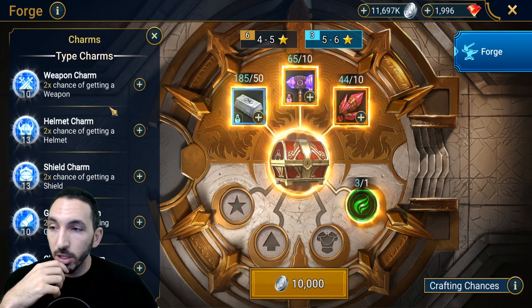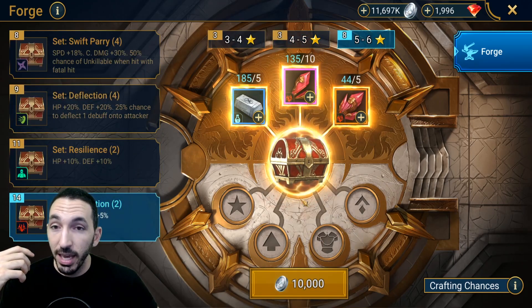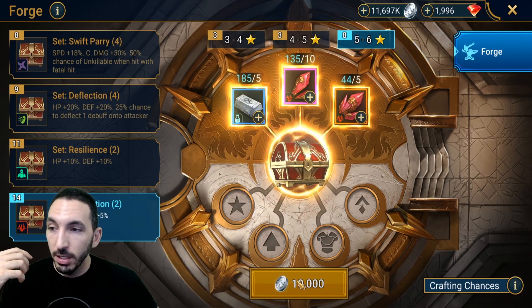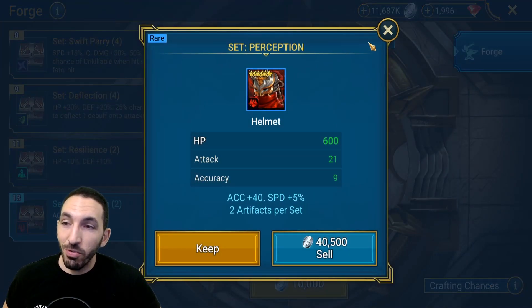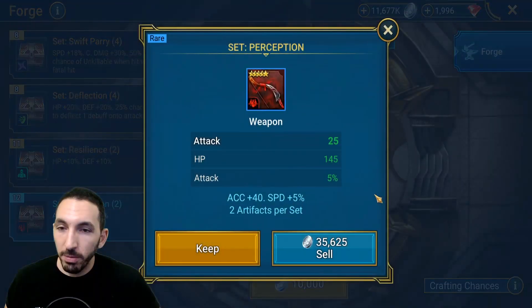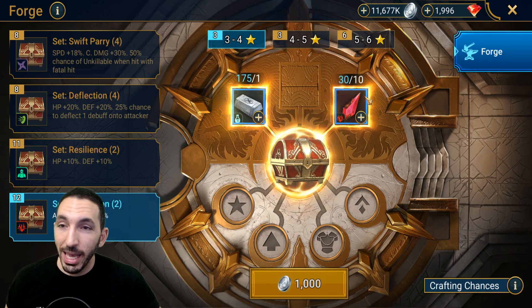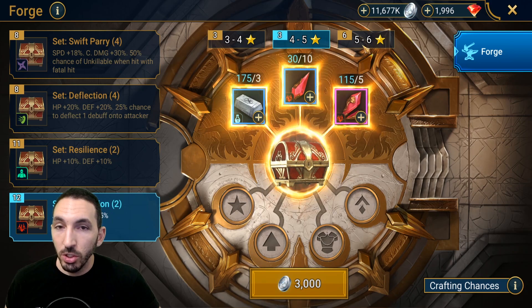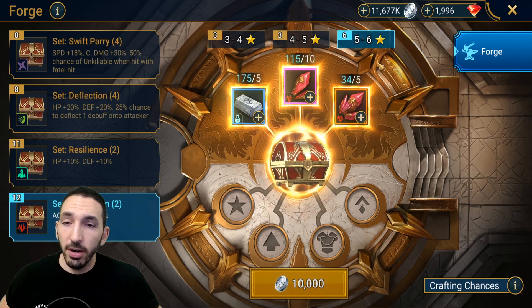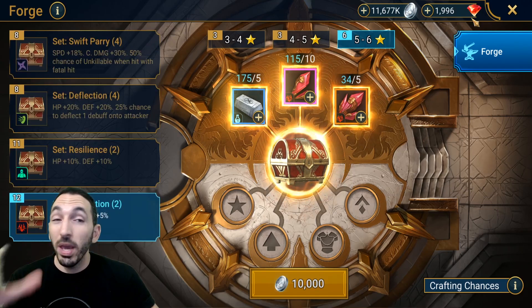Crafting an item will use all of these. Let me quickly craft one perception item at random just to see the animation — I haven't seen it yet. Oh, look at that, that's a nice animation! We get a six-star rare helmet — the substats are bad. Let's do another one. We get a five-star. If you go to the lowest difficulty it just takes one item and ten materials, which is quite cool. Going for five to six-star is going to be the best thing even for newer players. I really like the forge and can't wait to see more sets added.